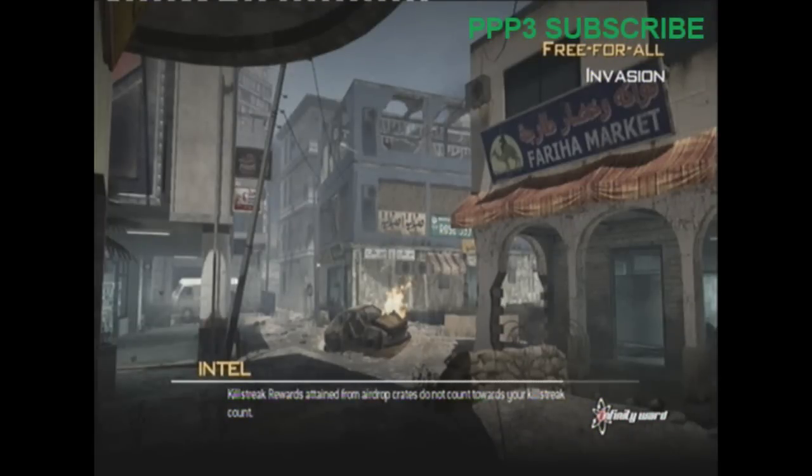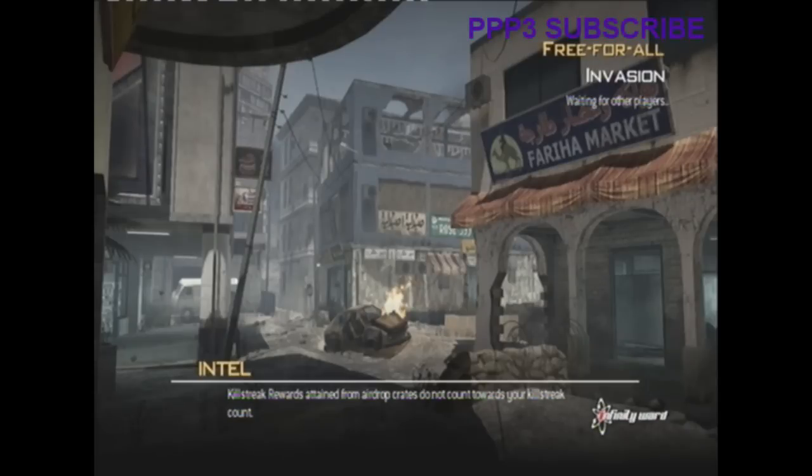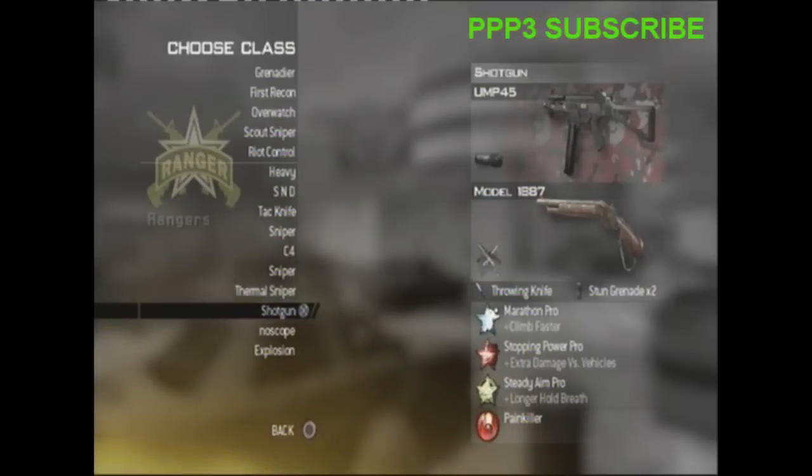Hey guys, what's happening. This is episode 6 of my weapon reviews. Today I will be reviewing the Model 1887s, which is a lever action shotgun, unlocked at level 68 or something like that. This is after the patch which brought down the range.